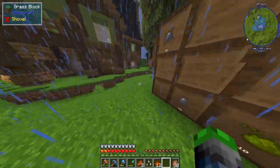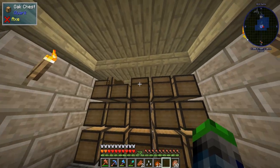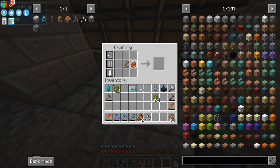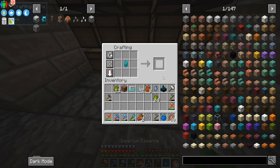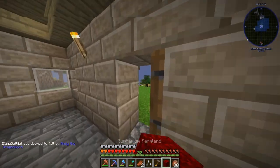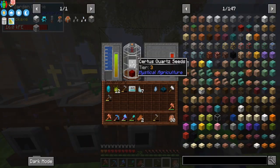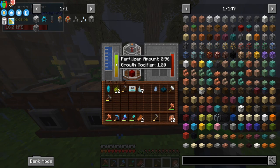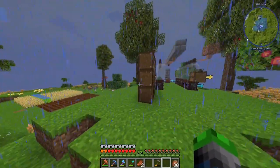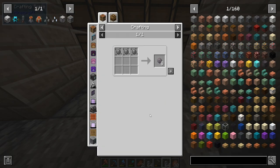We need a hoe and some dirt - almost forgot the most important aspect. We're going to make the tier higher and put the seed on some supremium land. It looks like it grows after the first time. We now have certus quartz seeds in here, amazing! We have a decent amount of certus quartz built up already so let's see how far we can get.